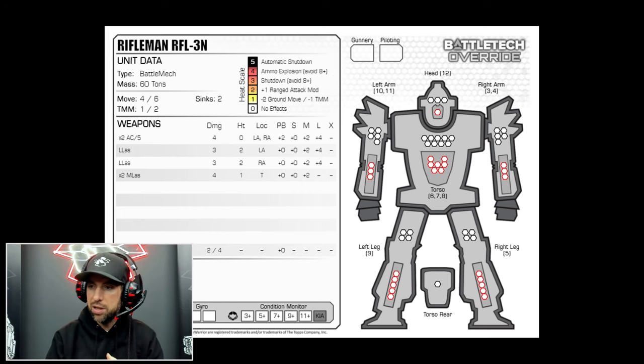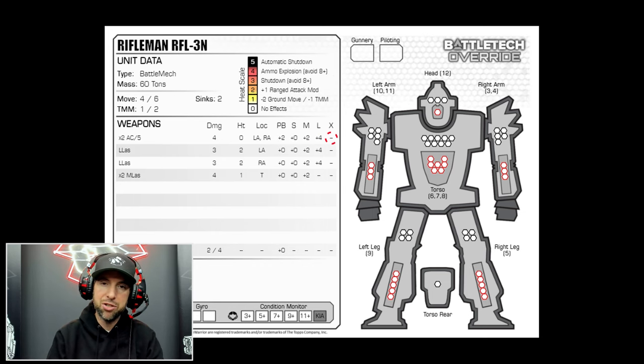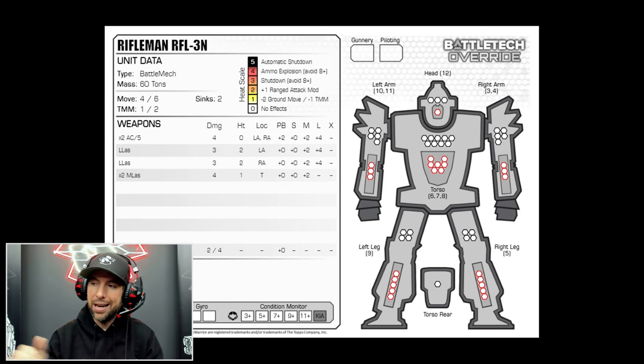For example, the AC5 group has a plus two at point blank, goes down to zero at medium, plus two at long, plus four at extreme — and a dash means it cannot shoot at extreme range. At long range you're at a plus four, which is bad because it makes the number you need to roll higher. They're most accurate at short range, but actually get inaccurate at point blank because they have a minimum range on these weapons. All of this is based on what you'd find in Classic Battletech, which is the chassis upon which Destiny and Alpha Strike were built.